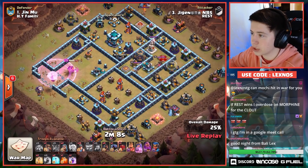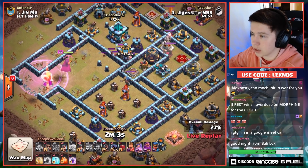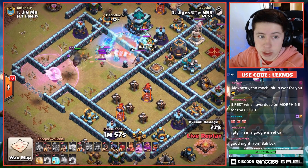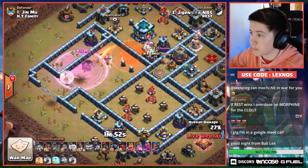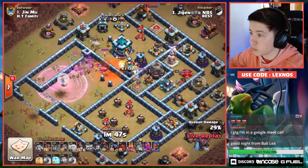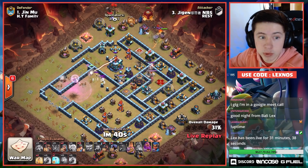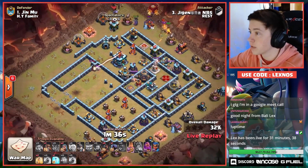Loses another healer to a Seeking Air Mine — does he only have two left? It's a two-healer Queen charge. Third and final rage. We're poisoning, we're freezing — Queen's barely hanging on by a thread. Gonna have to pop the ability — she's on one HP. Gotta start the hybrid soon if you want her to stay alive. She's not gonna stay alive — we lost another healer. Queen activates the Town Hall and the last one — holy bait from HT Family. Queen activates the Town Hall but doesn't get it down. She actually would have if he dropped the freeze spell earlier.